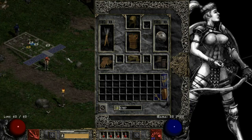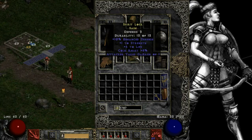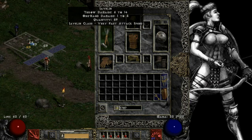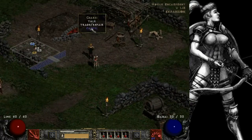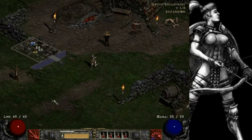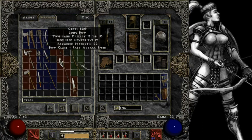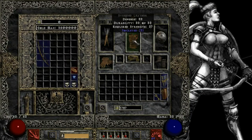I did a little bit of item finding off screen. I got a belt that has some resists, some strength and life - not really super great but it's better than what I had. In the last episode I mentioned I would be going to Charsi and Akara and looking at items they're selling, trying to find a longbow with three sockets, a helm with two sockets, and a piece of ring mail with three sockets. The only piece I found so far is the longbow with three sockets.